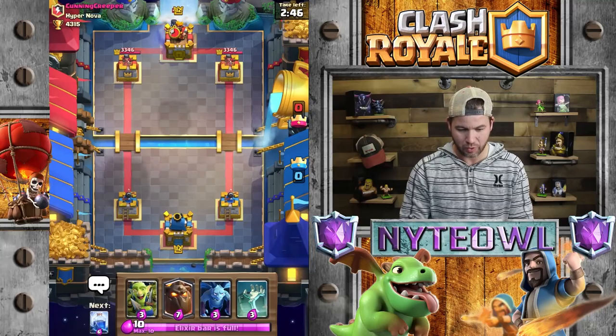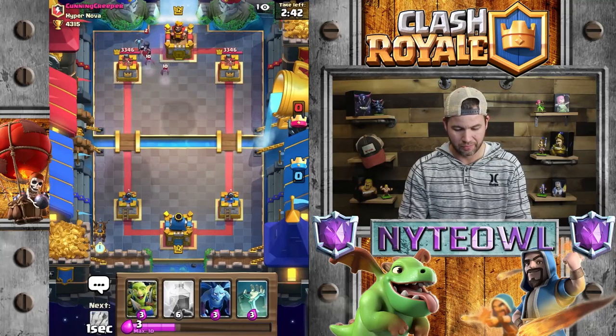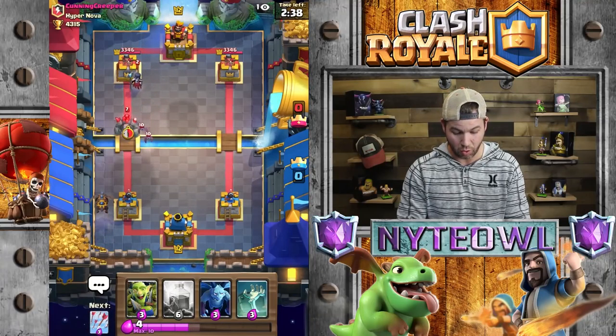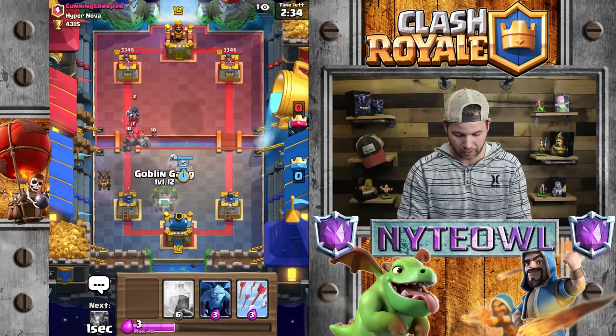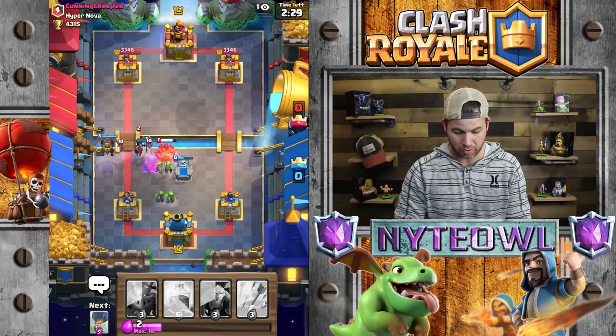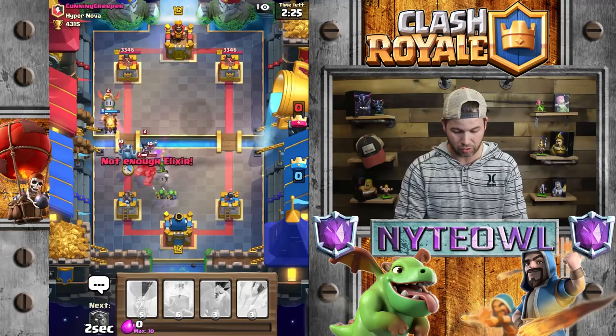I need to throw freeze back in here — freeze was fun back in the day. I didn't use lightning much that battle, we didn't need it though. So what are we going to do with our night witch opponent here? Probably has night witch and golem, of course.